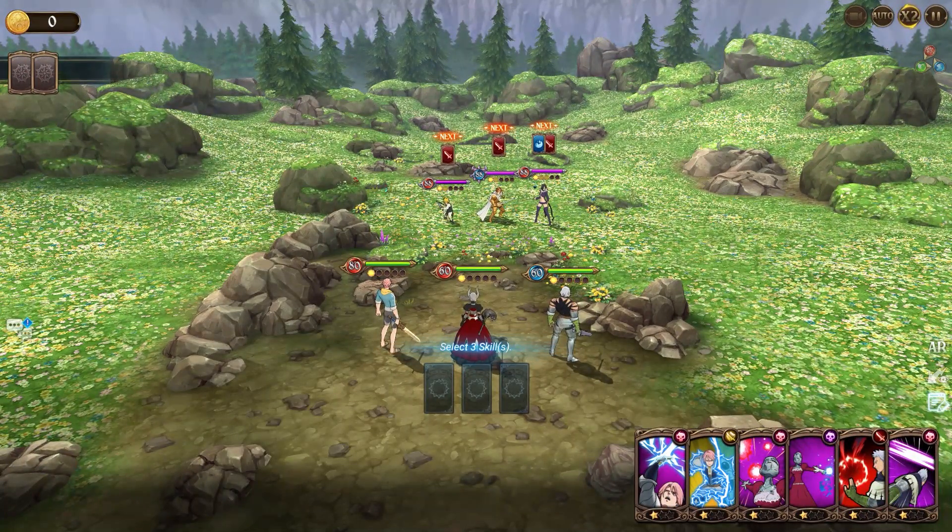Generally for this fight you just want to kill the two red units first because it's gonna be a bit easier — Hendrickson is going to be our main damage dealer. Other than that, there's really nothing special. Just watch out for Meliodas's counter, and you should be good to go. Let's beat this.